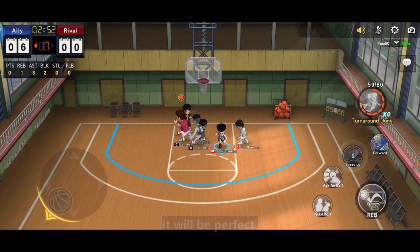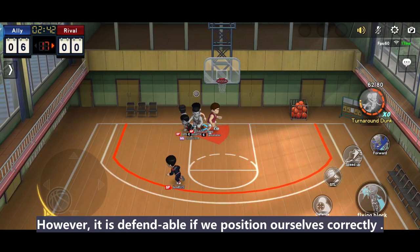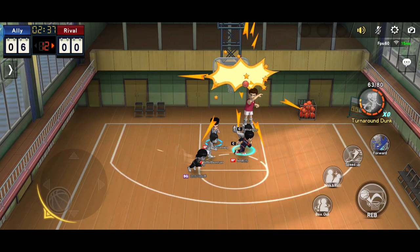Kogure's strategy works very well with Sento. If you have another Sento that can score like Nakazago, it will be perfect. Sento can attract 2 defenders, so the opposing player won't be able to defend Sento's 2-point lay-out and lift forward to cut off Kogure in time. However, it is defendable if we position ourselves correctly, and of course our defense is good.